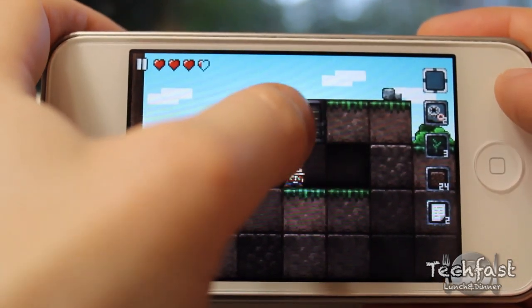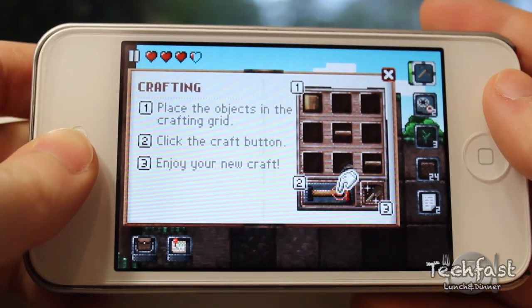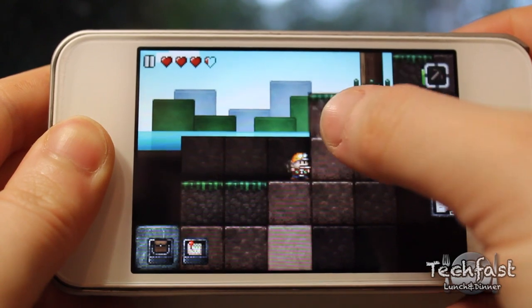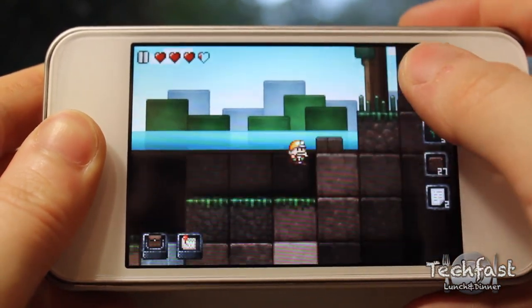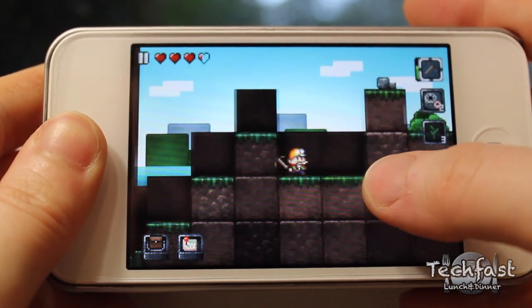To move Jack, slide your finger left or right, and to dig or chop down trees and things, you continuously tap the screen on the object. Straight away I found this to be a pain, unlike in Minecraft where you simply hold down the mouse and your character will chop away at the tree. However, on the flip side this is a touch screen game so it's kind of cool and it feels a little more interactive.